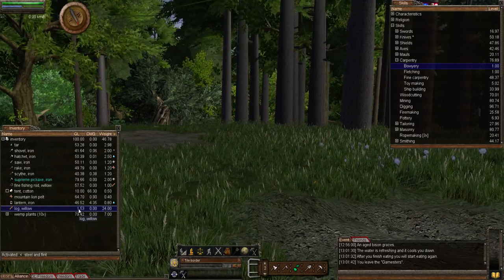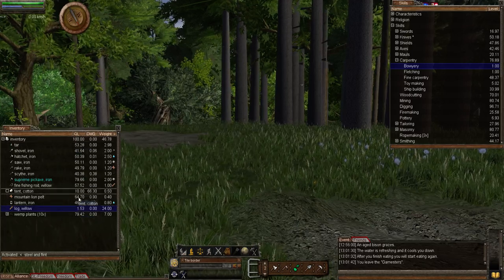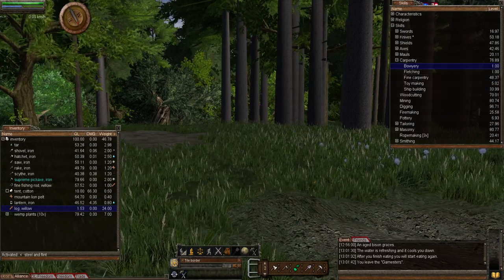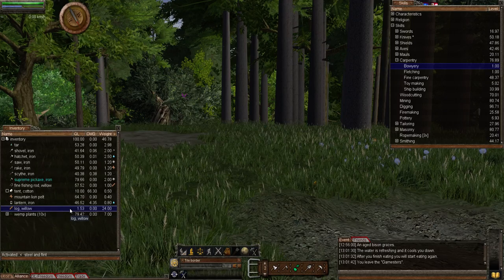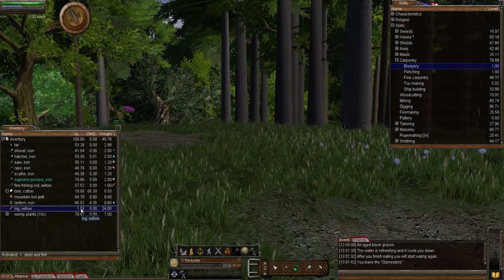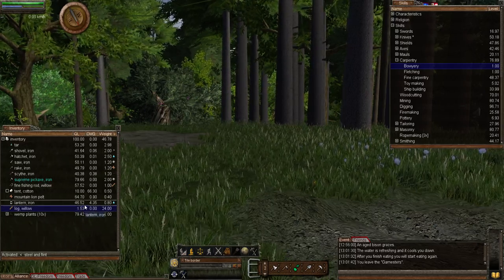Failing to create a bow will result in a 0.50 quality level loss from the log used. Because my skill in Bowery is one, I'll likely get lots of failures. I've chosen a scrap log because with such low skill I don't want to waste my high quality willow logs. It should be interesting to see what happens.